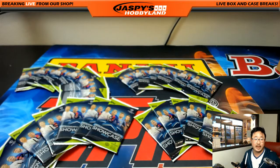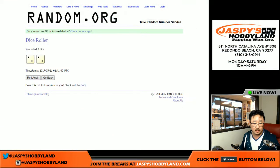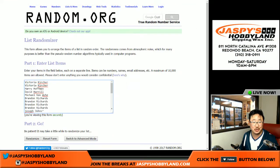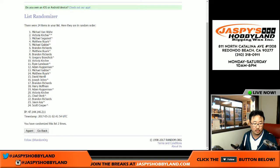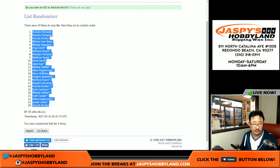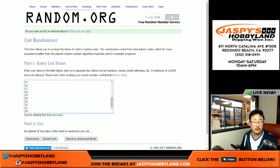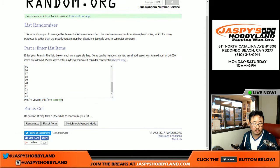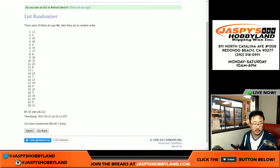Now we'll go back to random.org and randomize each of those lists. Pack 20 on top, 10 on the bottom.